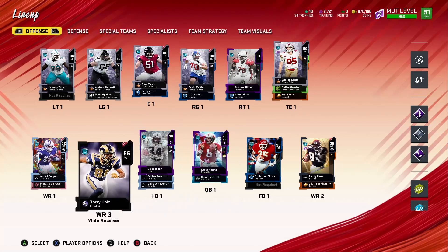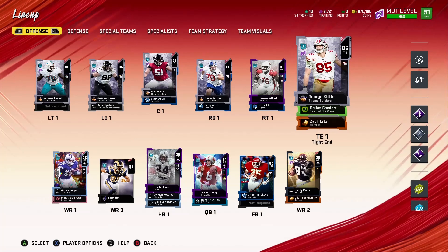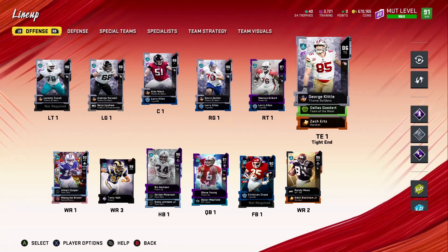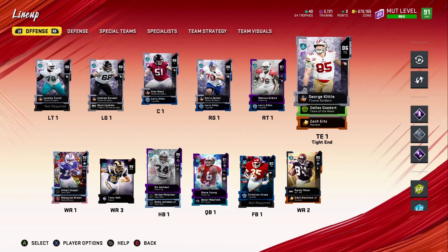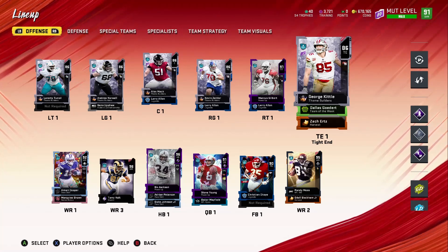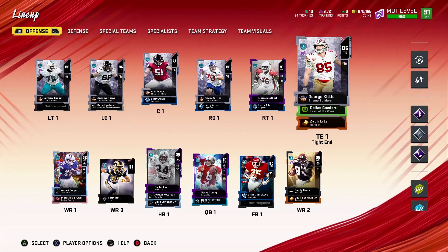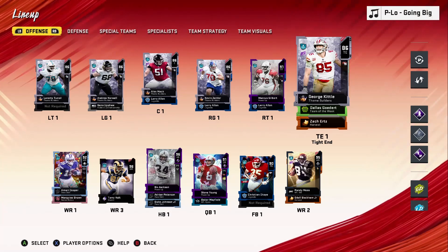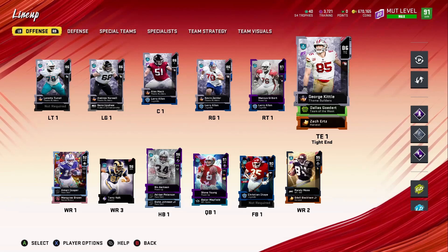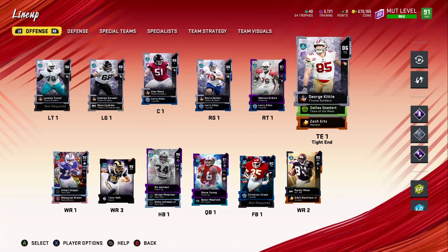I want to keep Steve Young on the squad unless we pull a great QB that's way better - then we'll put him in the background. Until then we'll hold on to him because he's pretty fast, has good throw power, and we have good receivers too. Next we'll probably work on the O-line first, then work on George Kittle - he has a lot of upgrades so we'll continue upgrading him. We're also going to get a second tight end based on a viewer suggestion, maybe a fast one or a better run blocker.